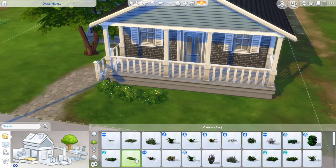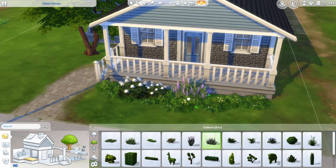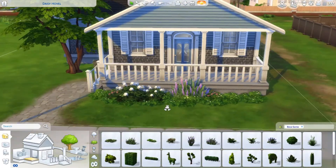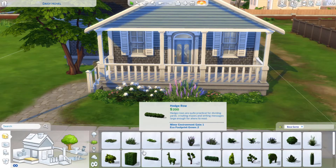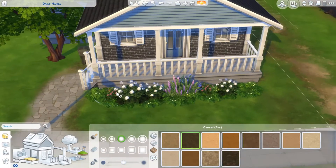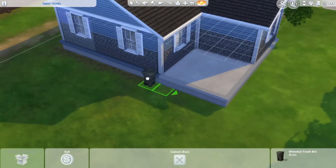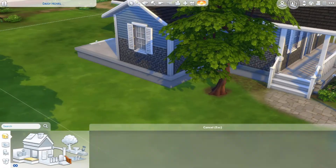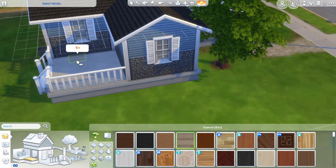I did some simple landscaping in the front just for something exciting to look at. I didn't want to spend too much on the landscaping because I wanted to spend most of the money on the inside. But I did a little to spruce it up and make it pretty. And then we have my favorite tree on the side there. I moved the trash can to the back — there is a trash can in this build. I didn't put one inside because we didn't really have the money, but there's one outside.